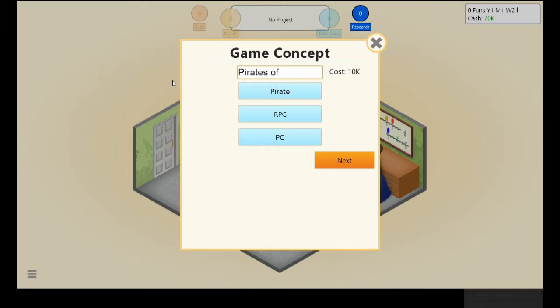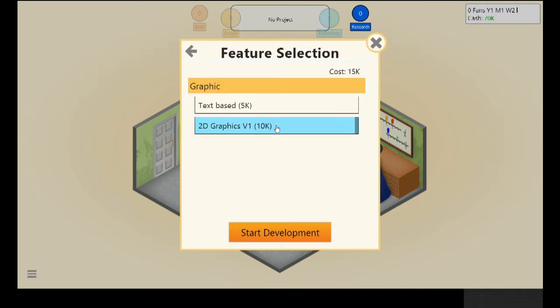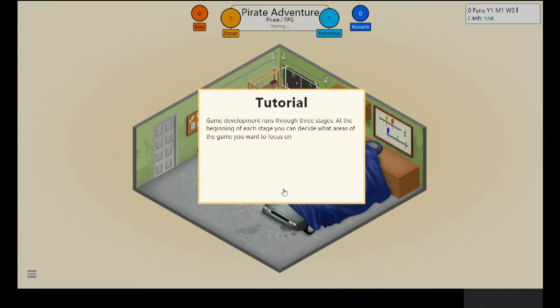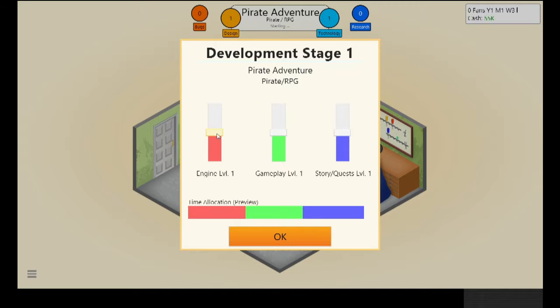I'm naming the game 'Pirate Adventure' — not a great name but I can't think of anything better right now. I'll go with 2D graphics; it's more expensive but tends to be better. The name of the game doesn't really affect sales. For an RPG, you usually want very good story, quite good gameplay, and the engine matters less.